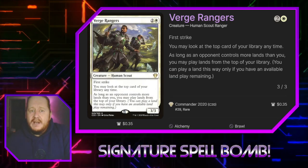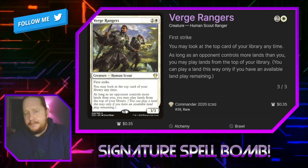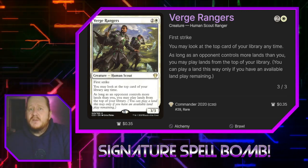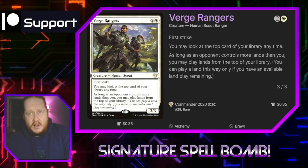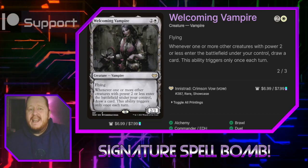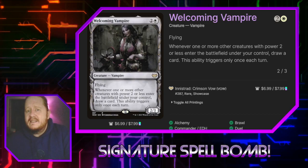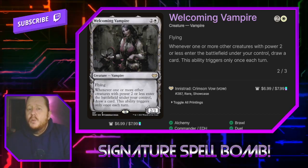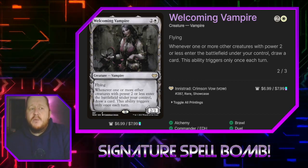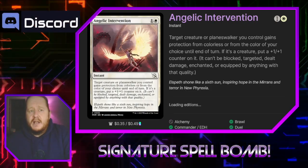Verge Rangers for two and a white is a first-striking 3/3. At any time we may look at the top card of our library, and as long as an opponent has more lands than us, we can play lands from the top of our library. Welcoming Vampire for two and a white is a 2/3 flying vampire that says whenever one or more creatures with power two or less enter the battlefield under our control, we draw a card — once per turn. Even if we have an empty hand, Elspeth will let us trigger this card, so it's very good in our deck.